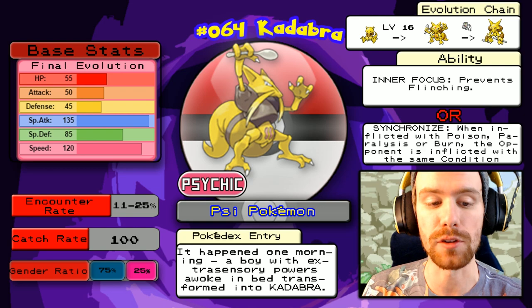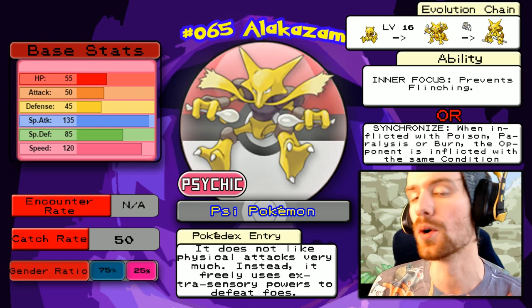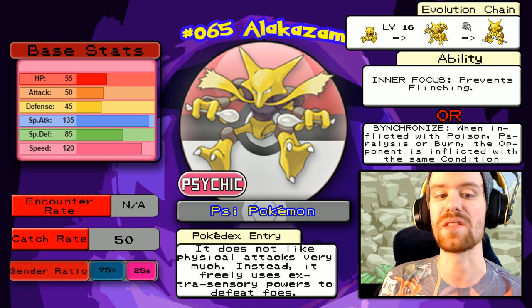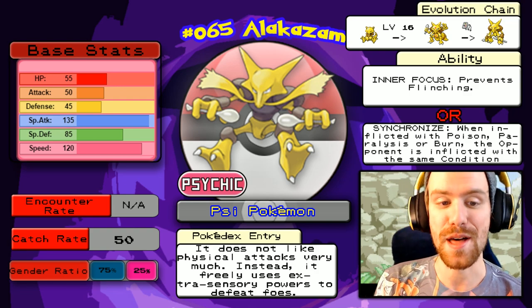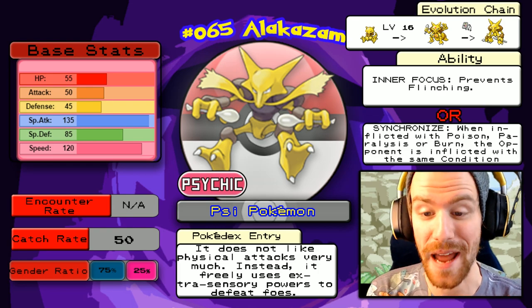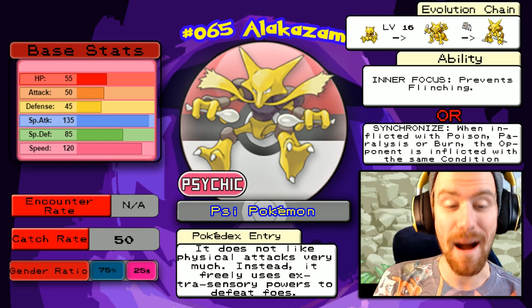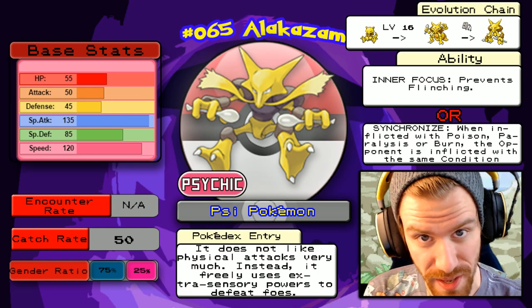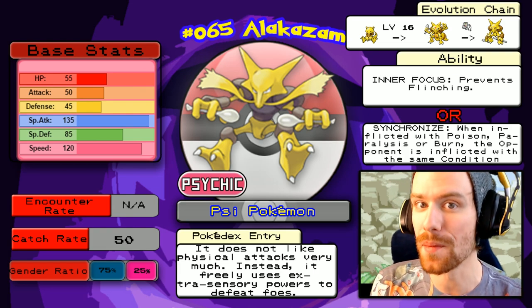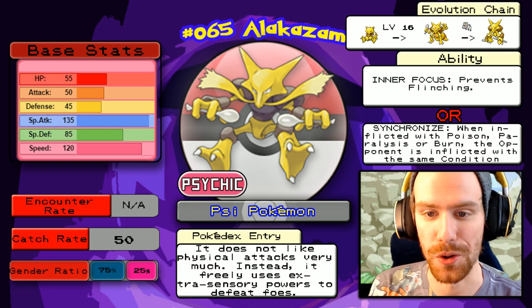If we look at its final evolution, Alakazam, which is only available by trading — so we can't actually receive it in this game — you will see that its stats are amazing. That special attack of 135 is huge. That speed of 120 to help it out is even better. However, that 45 physical defense means that any physical hit is pretty much going to destroy this Pokémon.